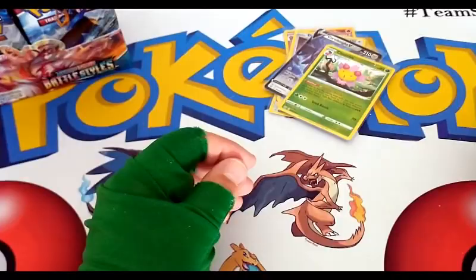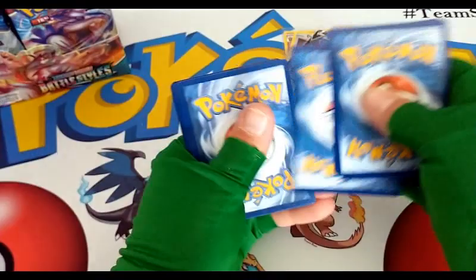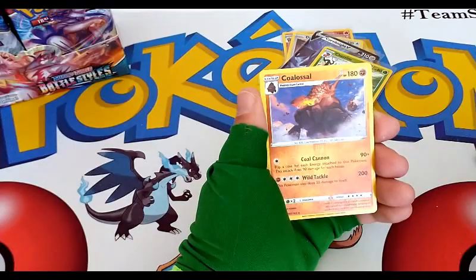Gotta start pulling from the other side of the booster box so it's not all uneven. Water Energy, Gliscor, Altaria, Mr. Mime, Romantus — another reverse rare, this is of a Colossal — and a regular rare Laurentus.